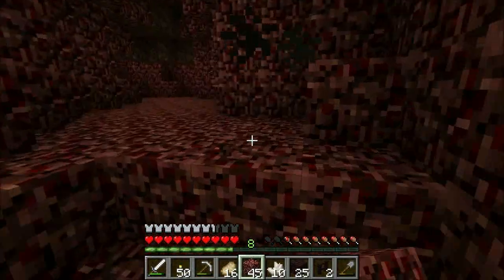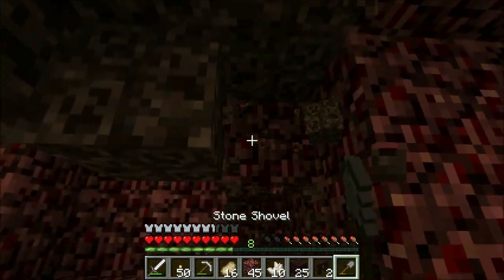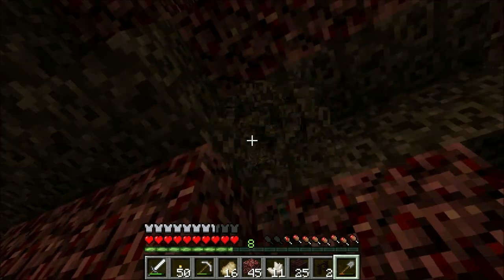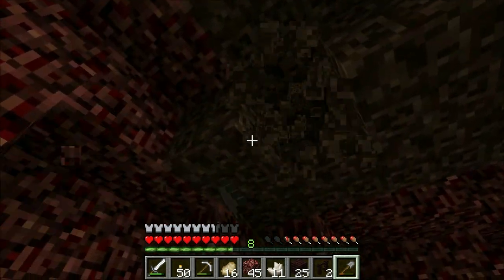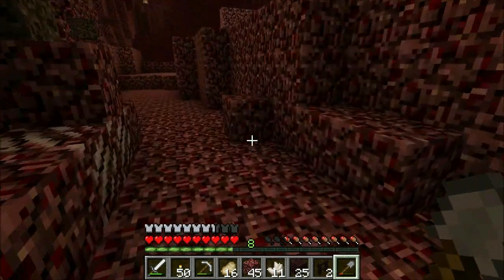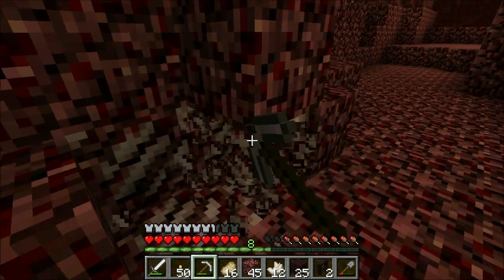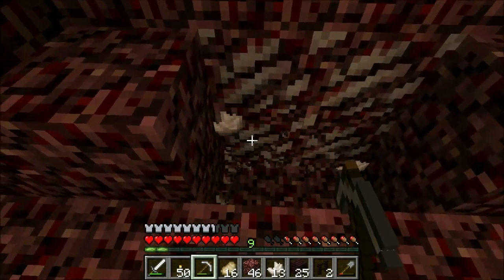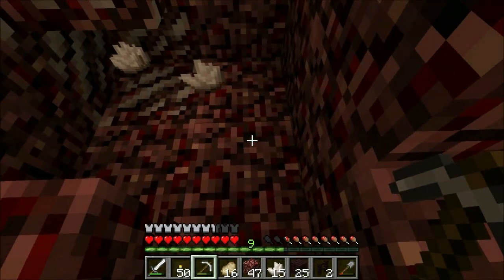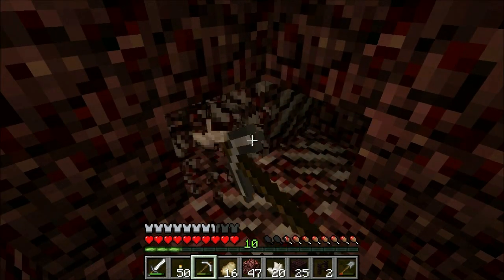Does lava fall quicker in the nether, or am I just crazy? I think I might just be crazy. We'll get a little bit of this. I also appear to have missed a quartz - but I just got it, so no problem. Thankfully soul sand doesn't have sand physics or else I would have killed myself already. We'll just grab around a stack of soul sand and get a little bit more quartz. Our portal is completely encased in cobblestone already, which is good, so we don't have to worry about getting killed and our portal getting destroyed, because I didn't bring anything to fix a portal.